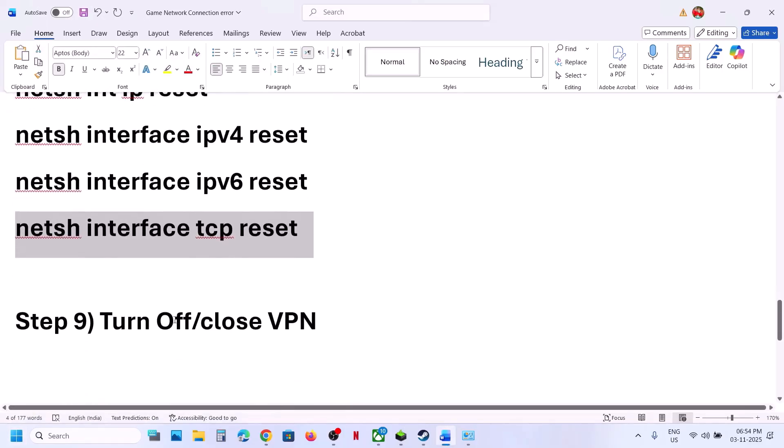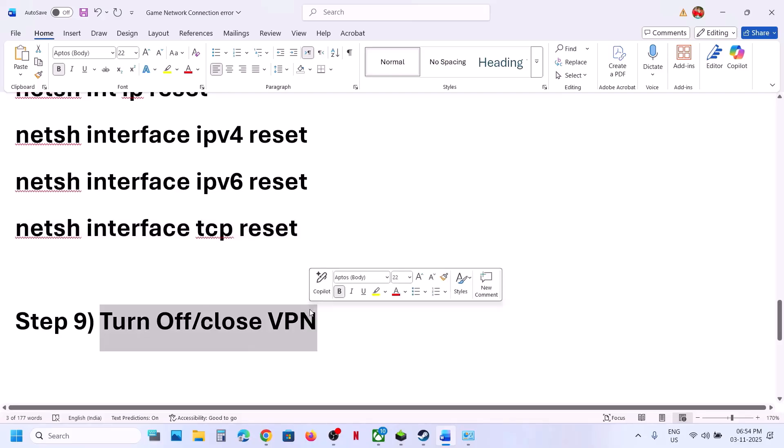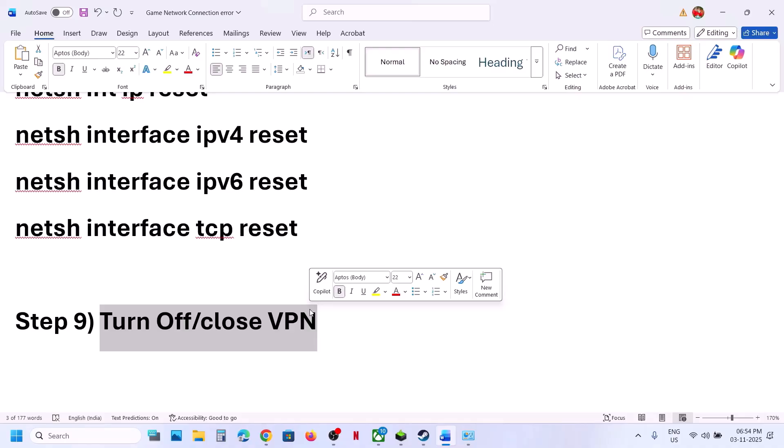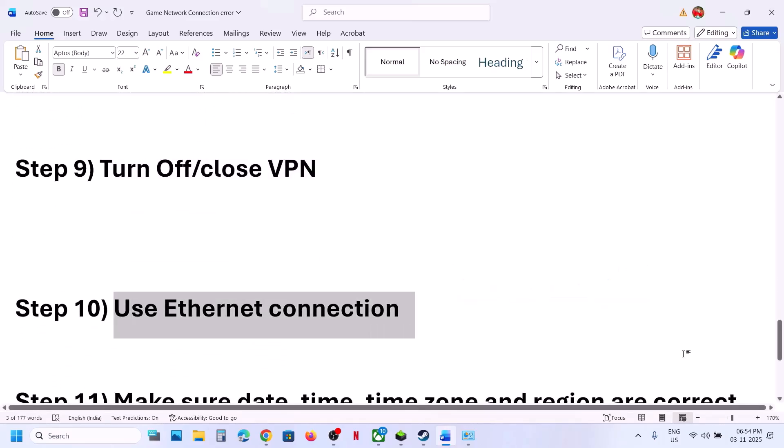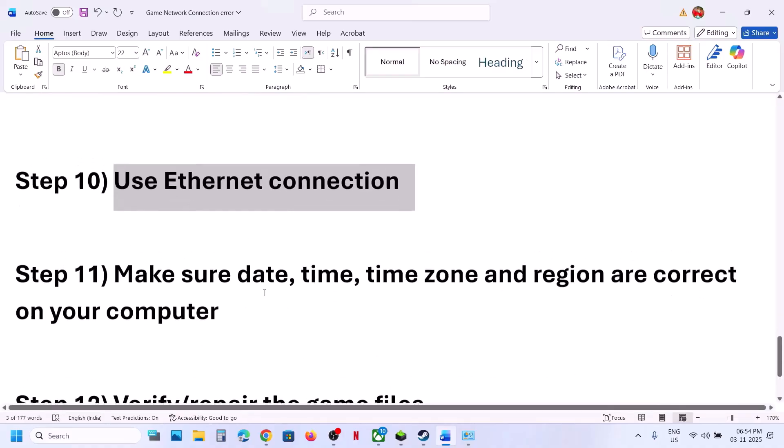Once all commands are run, restart the computer and check. Next, toggle your VPN — if you have a VPN running, close and turn it off, then check. Note that for many users, turning the VPN on has also worked, so try both. Next, try using an Ethernet cable connection if you have an Ethernet port on your computer, and then check.